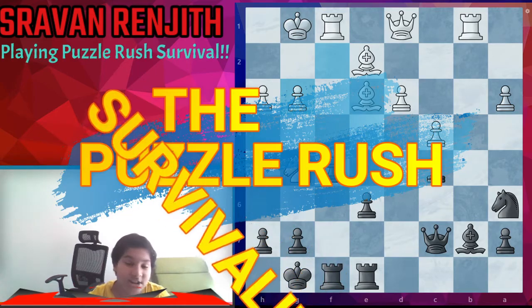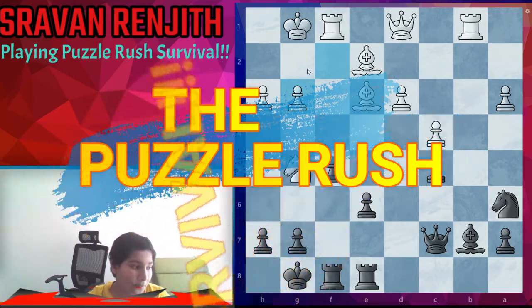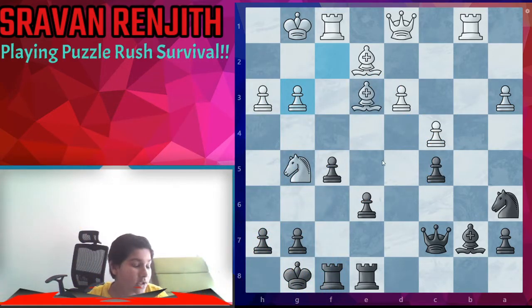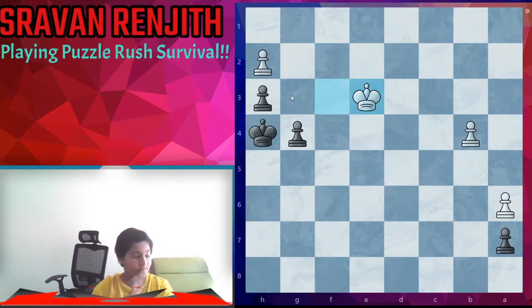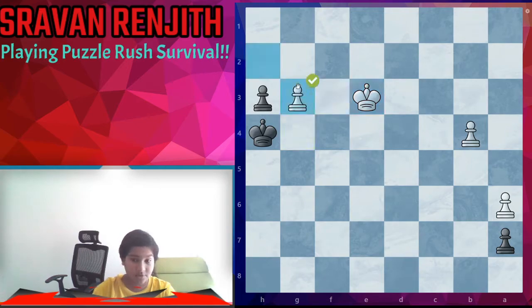The first one is a blocked play. Let's look at the checks — there's a check here. That looks like checkmate because the bishop is guarding the square. This pawn is ready to become a passed pawn, but this pawn is in the way, so let's move it up.